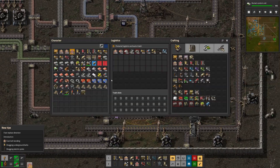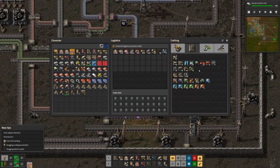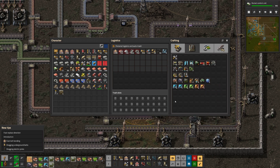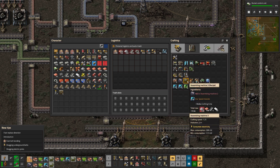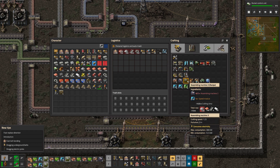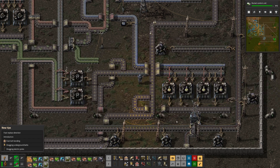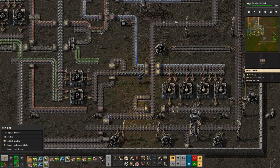Let's go ahead and update our automation here. One, two, three. What do we need here? Assembling machine two and speed modules. It's going to take a second. We're going to upgrade these to the third level automation, so they should be super fast.